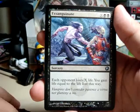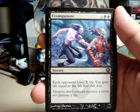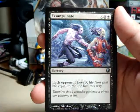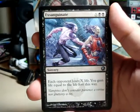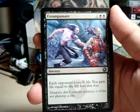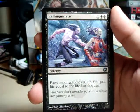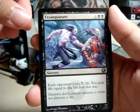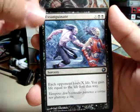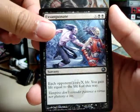And I think I'm at uncommons now. This is going to be fun pronouncing — Exsanguinate. X and two black: each opponent loses X life, and you gain life equal to the life lost this way. That's pretty good — it's like a black Fireball, but you gain life from it, and it costs one more than a normal Fireball. Pretty cool.